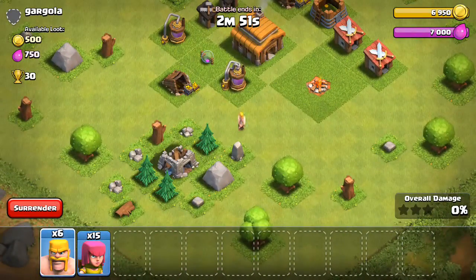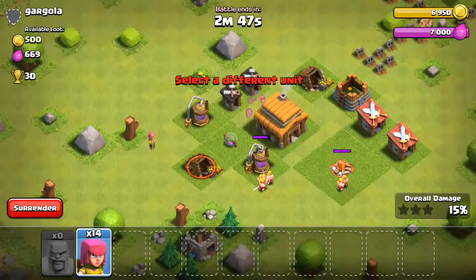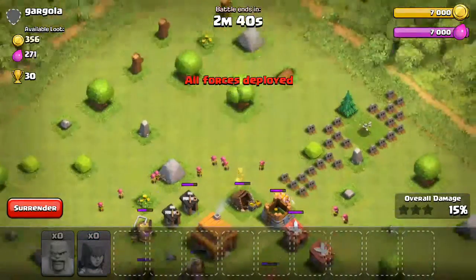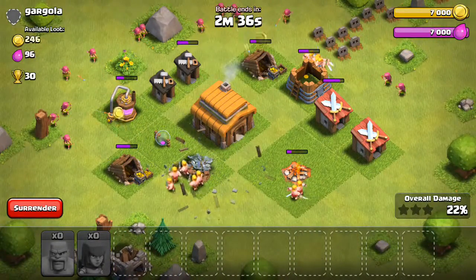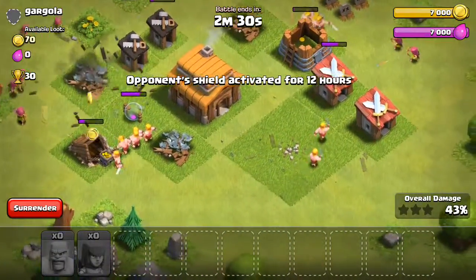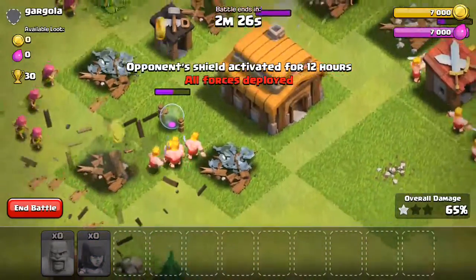Anyways, moving some of my barbarians around and some archers too. They're finished with the cannon and this should be a relatively easy victory. All right, we're going through really easily. That was really easy.